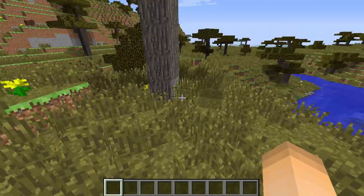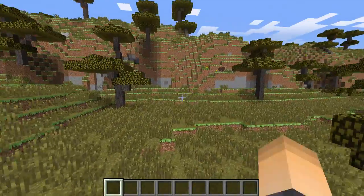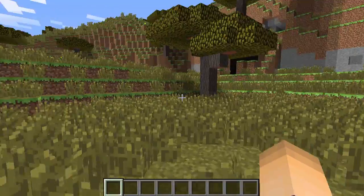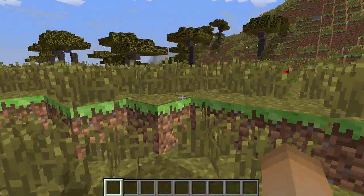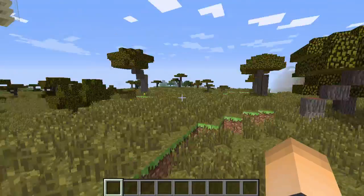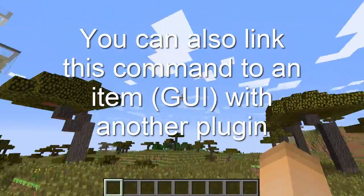Then you just close out of it and it's gone — it's completely gone. So it's just a really quick way. If they're mining blocks and get a lot of gravel and they don't have any fire created, they can just type that command, open up the GUI, and put everything there with one simple command.